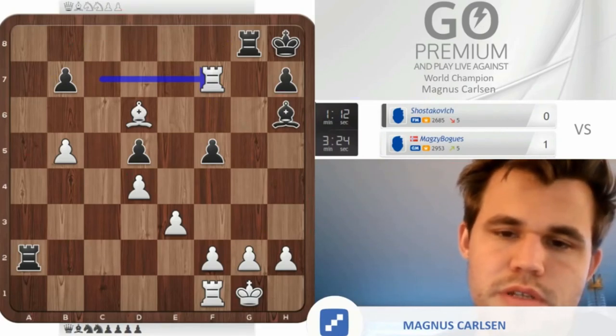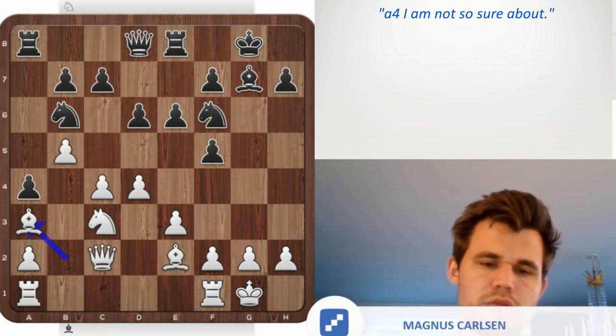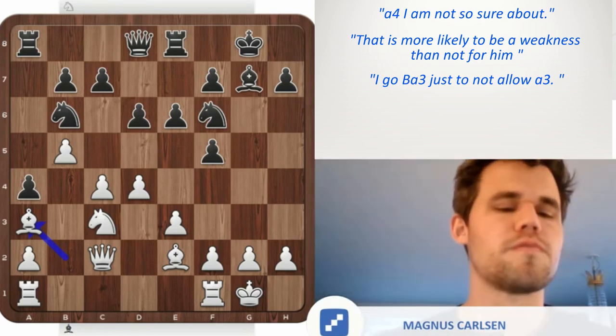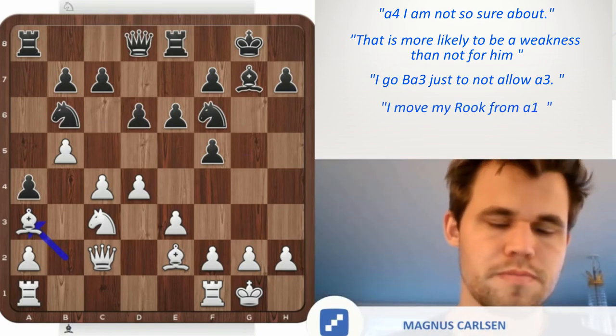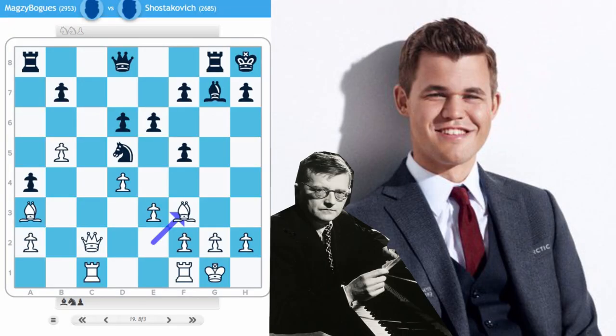I like that game. It was a nice position to win. A4 — I'm not so sure. I think that's just more likely to be a weakness than not for him. I go bishop a3 just not to allow a3. I'll move my rook from a1, then this queen side may be in a bit of trouble. Do you want to find out how Magnus Carlsen got a dominating position against Shostakovic? Then stay tuned.